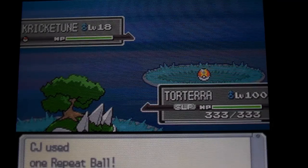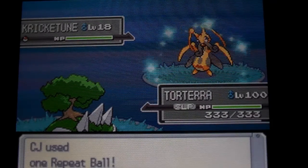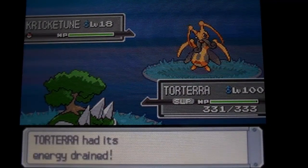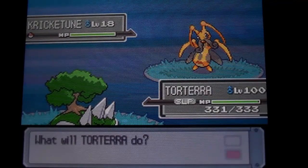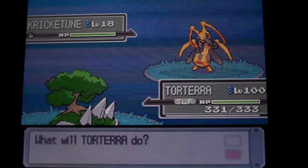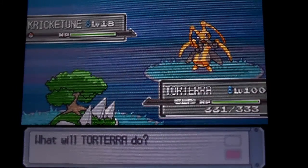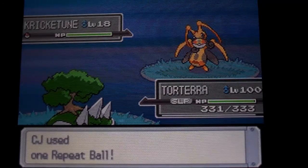Maybe I'll use this thing for shiny hunting in Platinum because it has Sing. Then again, I have to catch it first. Yeah, I need to check what moves this thing can get. I know it gets Parisong, but I know it also doesn't have that. Is there anything else that looks good? I'm going to keep going with Repeat Balls for a little bit, and then maybe after a while I'll try some Timer Balls.